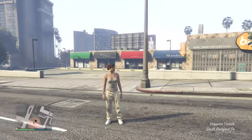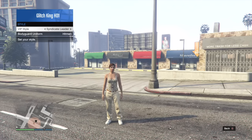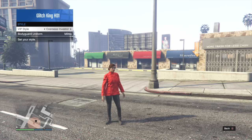From there guys, all you want to do is make sure your female character is a VIP. From there guys, you want to put on one of these outfits that I'm wearing right here. So it's like this red shipping outfit.